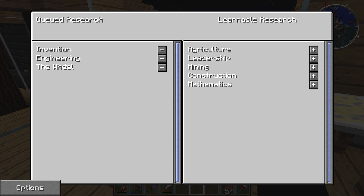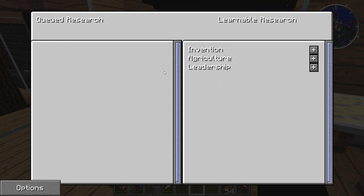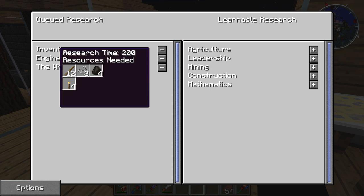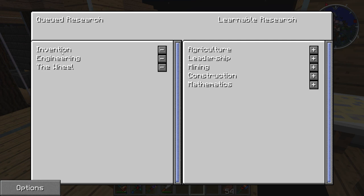If I click 'Adjust Research Queue,' you'll see the things I want to research and the available things I can research. I've picked three because I want to learn how to build a windmill. I picked Invention because it seems logical, then Engineering, and then the Wheel - gears and things like that. Construction and Mathematics will probably also be things I need, but I'm about 90% sure we need to do these three first.